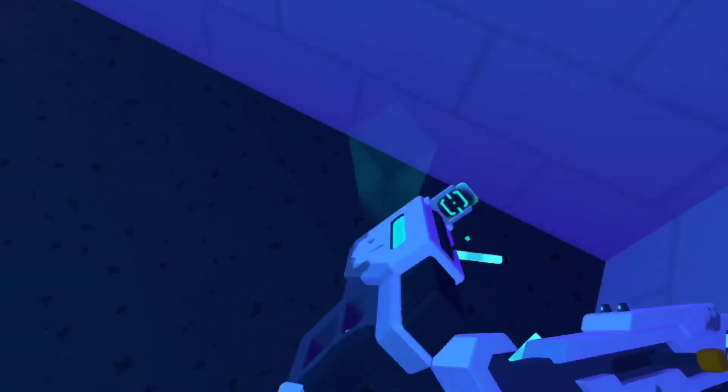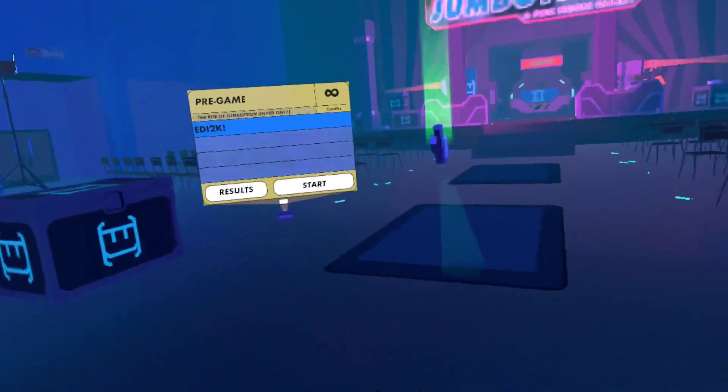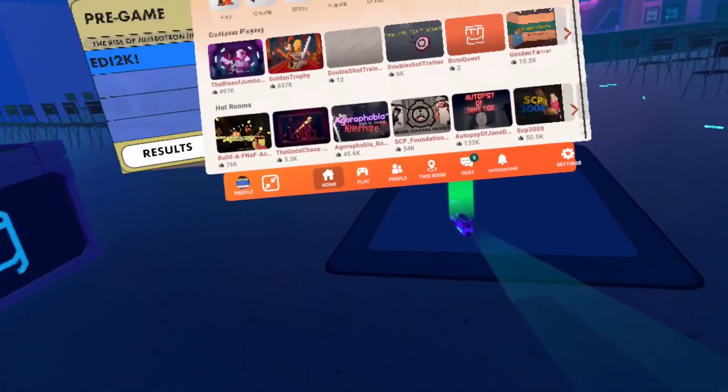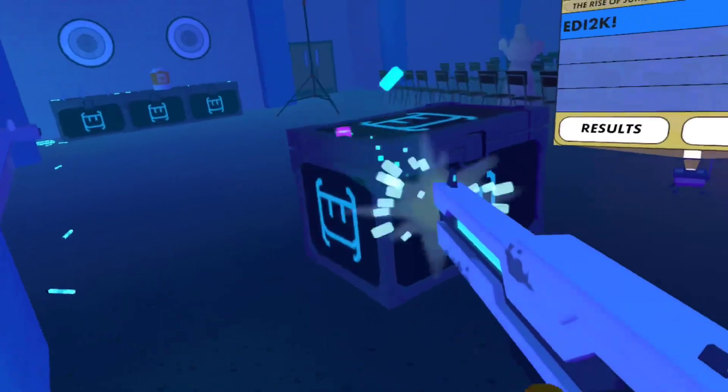If you accidentally die in the first level and you need the shotgun again, you just have to rejoin Geometron and your shotgun will be right there.